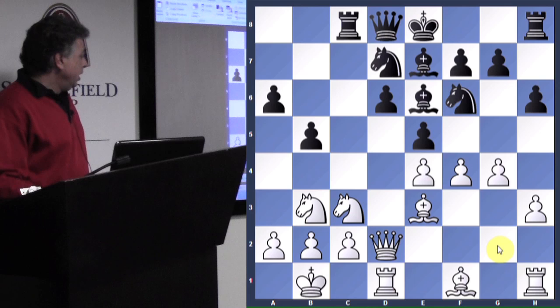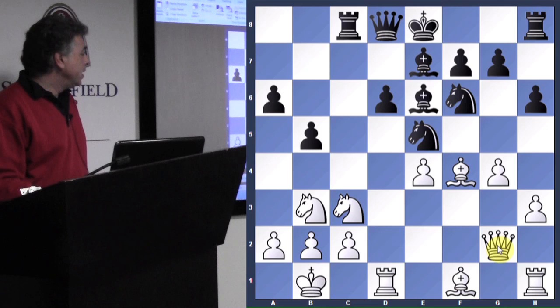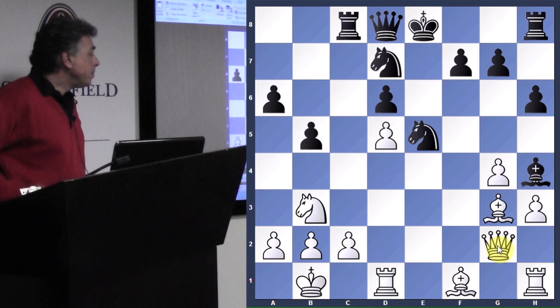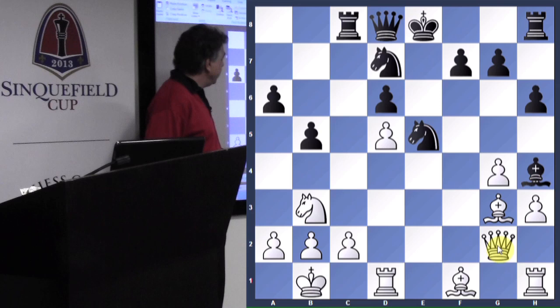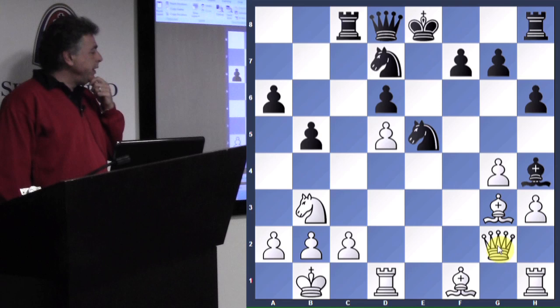Kb1, pawn takes, bishop takes, Ne5, and the game is still unfolding — nothing inspiring yet. Qg2, Nd7, Nd5, takes, bishop here, bishop here, bishop here. So far things seem okay for Black, and he reasons that he has a really great knight sitting in the middle of the board on e5. But if we stop and think, that's really the only thing that's great about Black's position — and it is very good.